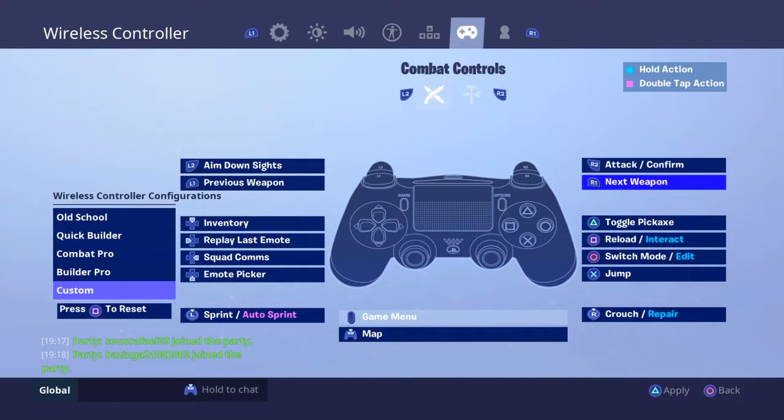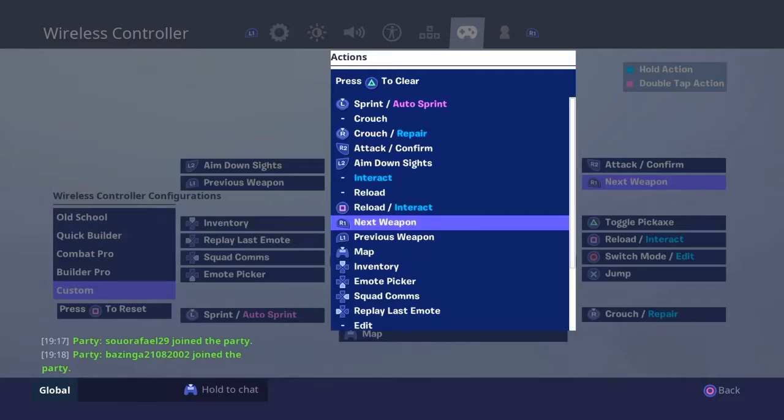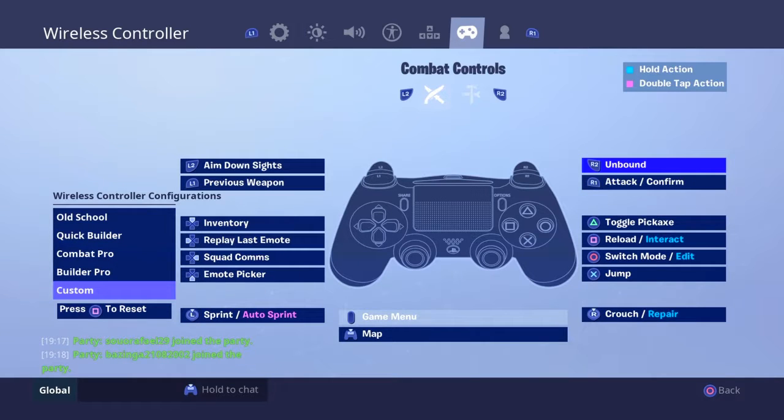For example, I want to aim faster and shoot faster because the R2 and L2 buttons are not good enough — they're too chunky and it takes much longer to shoot and aim. So what you need to do is press on the R1 button and then go to R2 and swap that.